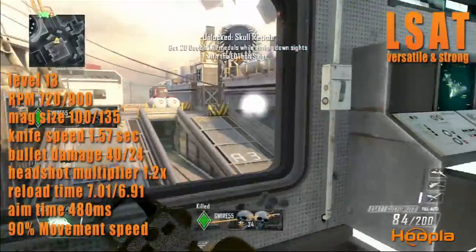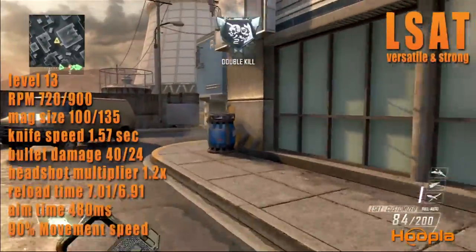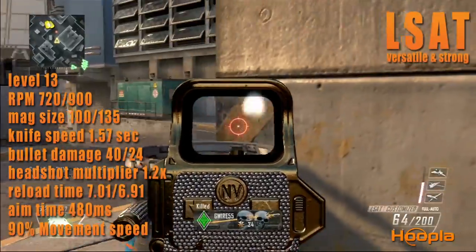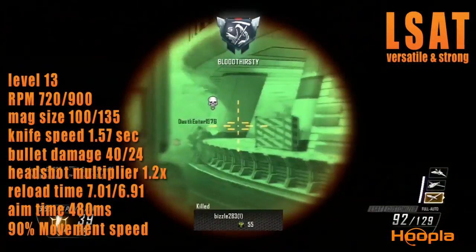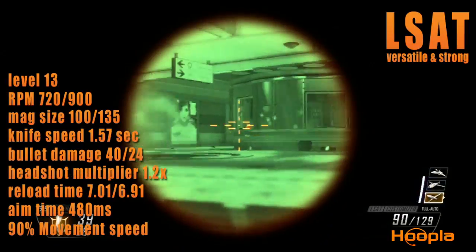This gun is fantastic with the primary gunfighter attachment. It's also in your custom slot 3. I really recommend 3 setups for this gun. Number 1 is the quick draw handle, stock, and target finder. Number 2 is quick draw handle and foregrip. And number 3 is called Smokey and the Bandit — the dual band scope and foregrip with a smoke grenade.